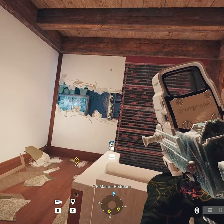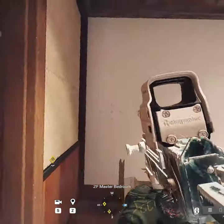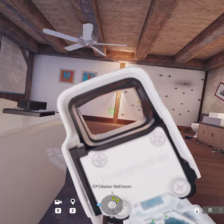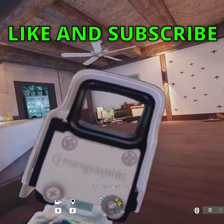Make some holes on the left side so attackers have a hard time taking solarium. If you reinforce this wall, you can easily play here without getting wall banged from the bathroom window, but then you cannot deny the default pan in master from bathroom. Or you can make fit holes so you can deny any default pan or any pushes into master.